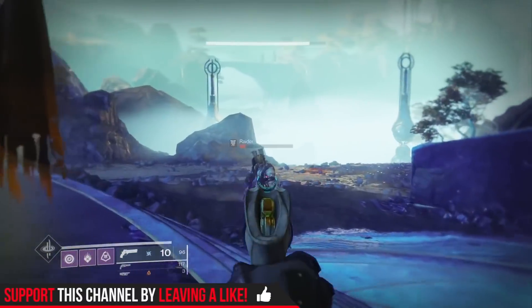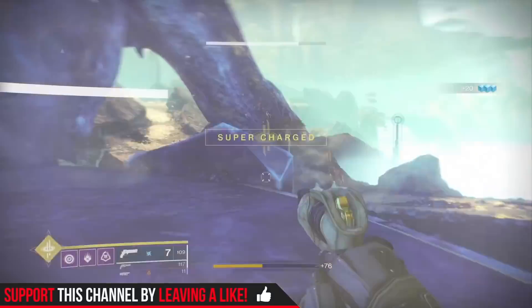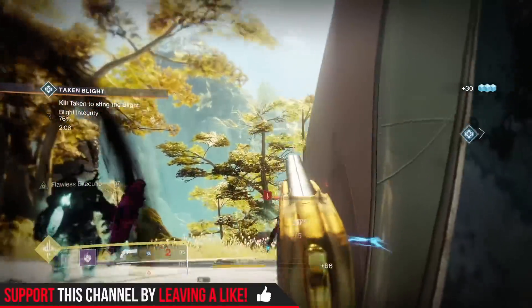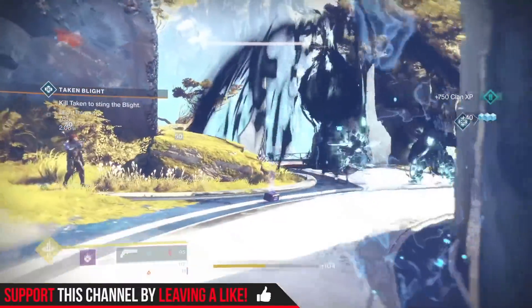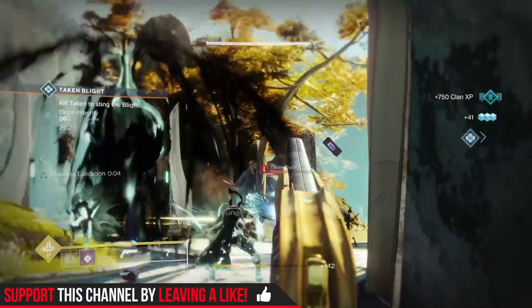These will be much more powerful than your current power level, masterworked at tier 10, and have set god roll perks. This is really exciting because think about it — all the different activities you do in the game, you're either trying to get yourself a god roll, trying to get your power level up, and now you have something to chase: a tier 10 god roll that will be much higher in power than what you are now.